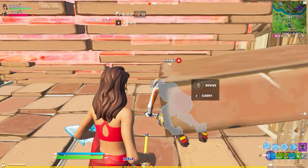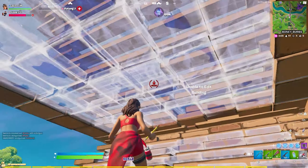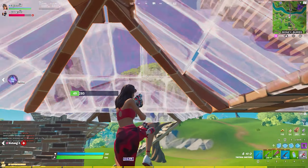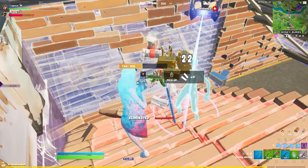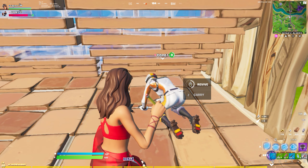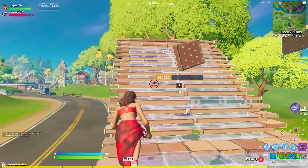So this first engagement starts off as a 1v1. I start off by ramping up on them, but since I don't get the adequate amount of piece control off, they get height from me. As you can see, I had enough materials to potentially build fight this opponent. However, since I'm crunched on time with a knocked teammate and I wanted to conserve mats, I pickax my ramp.